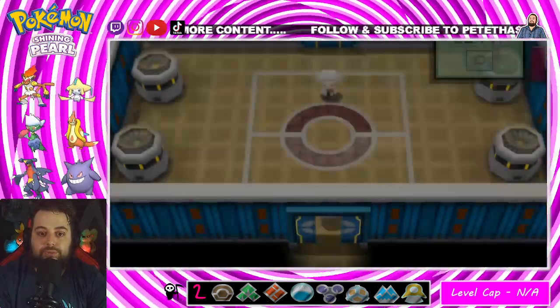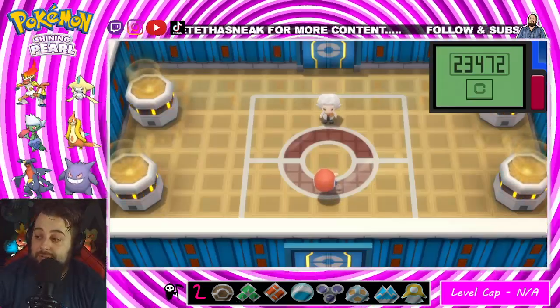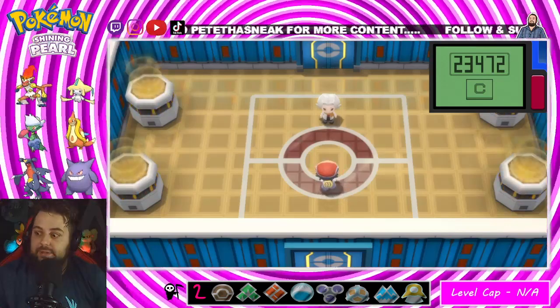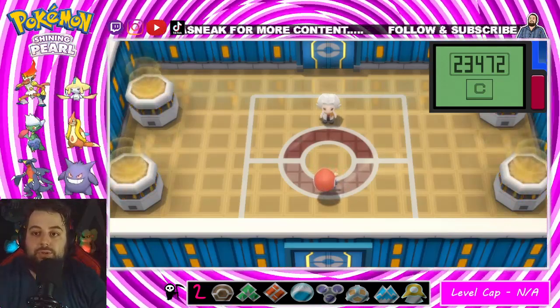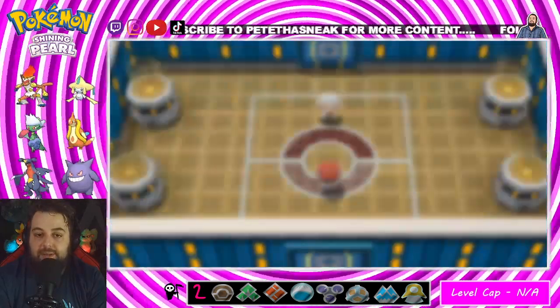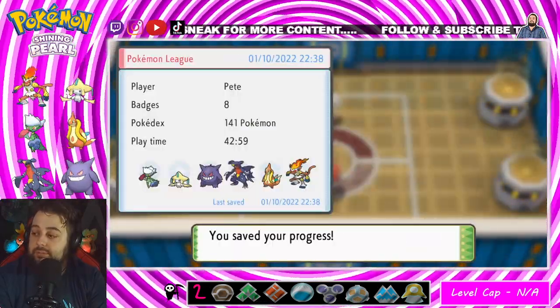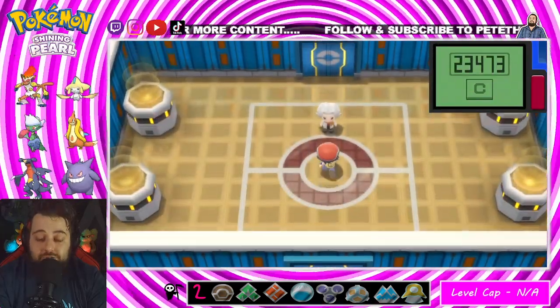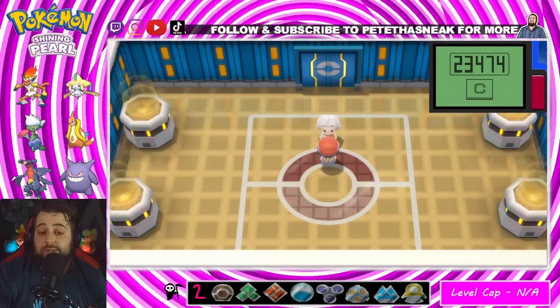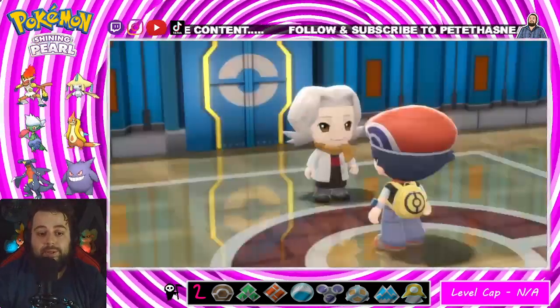Let's heal up and on to number two. Bertha is the Ground-type trainer, so this one is very risky. I'm actually going to start out with Poison Ivy as my lead — hopefully can just run through all of them strategically. And if I run into a bad situation I'll send in Jirachi. Here we go — come on Bertha, the Ground-type Elite Four member.